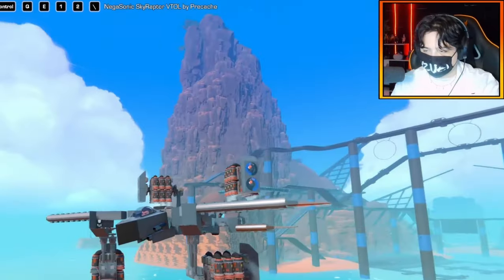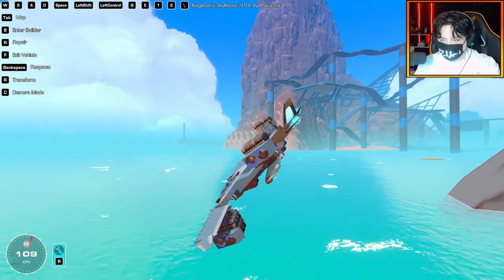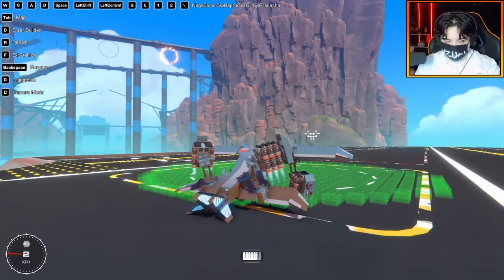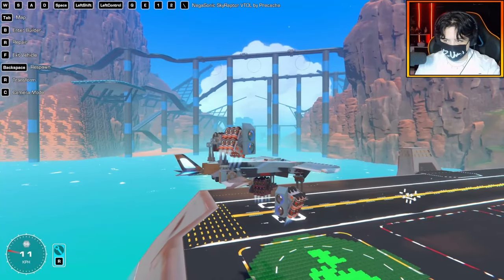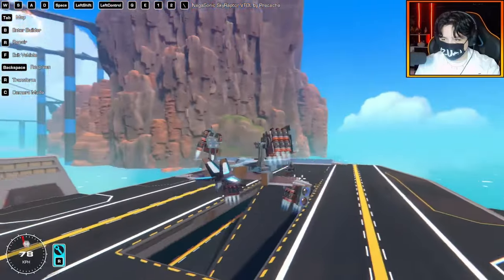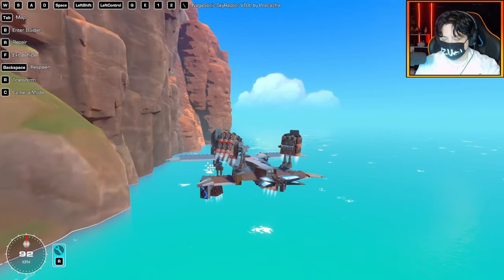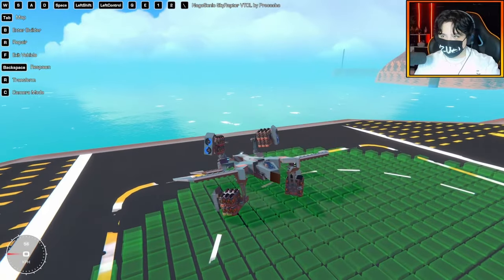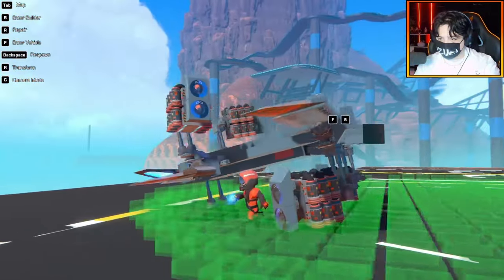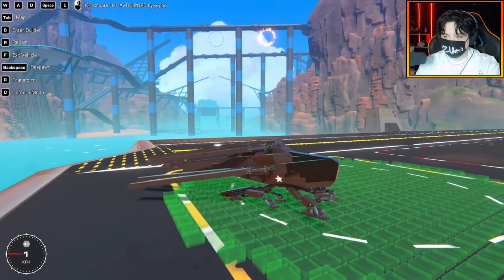This is essentially a VTOL that just does vertical takeoff. Maybe the transform function is broken or a game update broke it. Flying in this hover mode is actually not too bad — it's quite stable but with very slow controls. The yaw is very slow, but we can avoid the mountain. The logic in this build is pretty cool, especially for something made before the gyro stabilizer update. Interesting build overall.